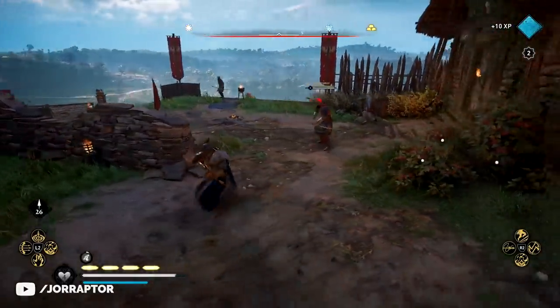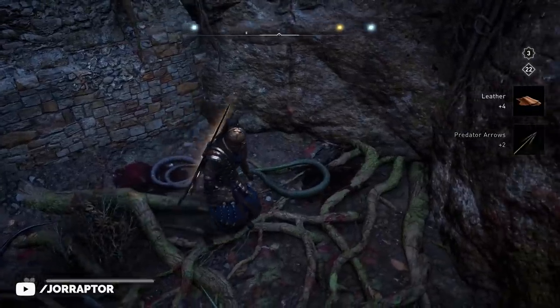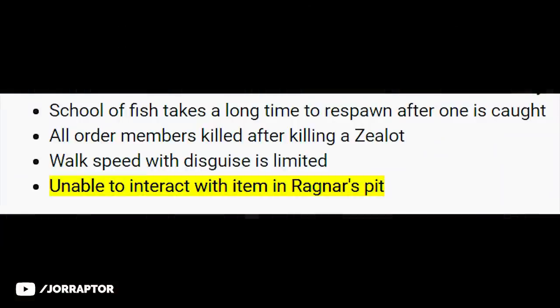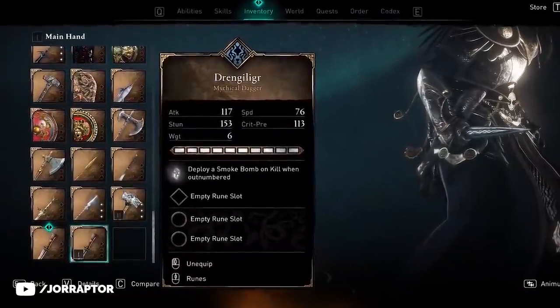In my previous news update video I gave an update on Ragnar's Pit and how Ubisoft says that with the next update we should be able to interact with that glow in his pit — so we'll likely get Ragnar's Dagger, which has already been leaked.